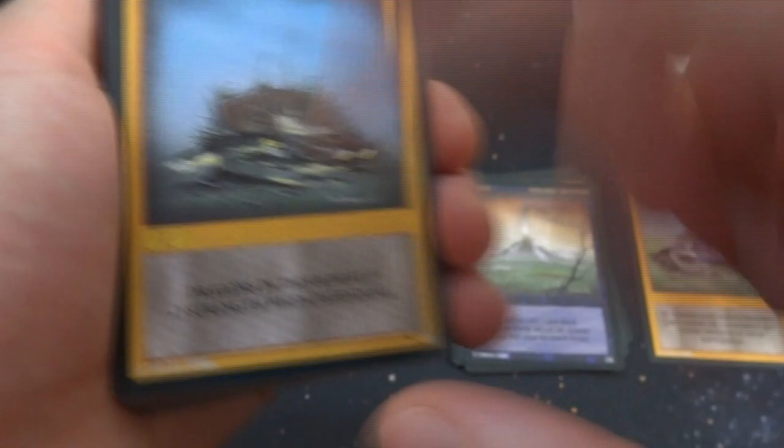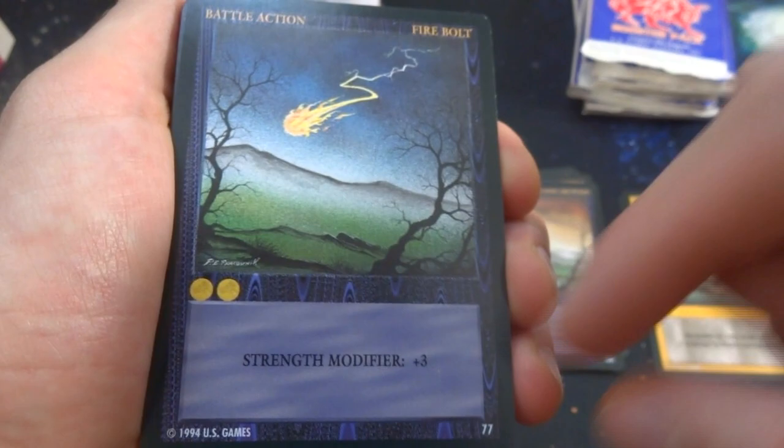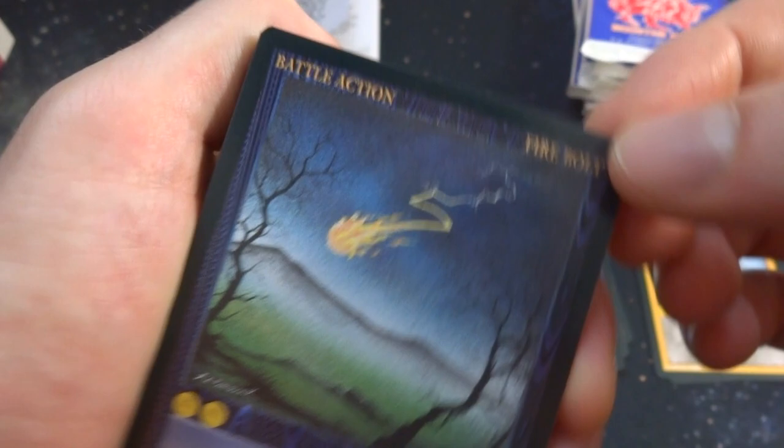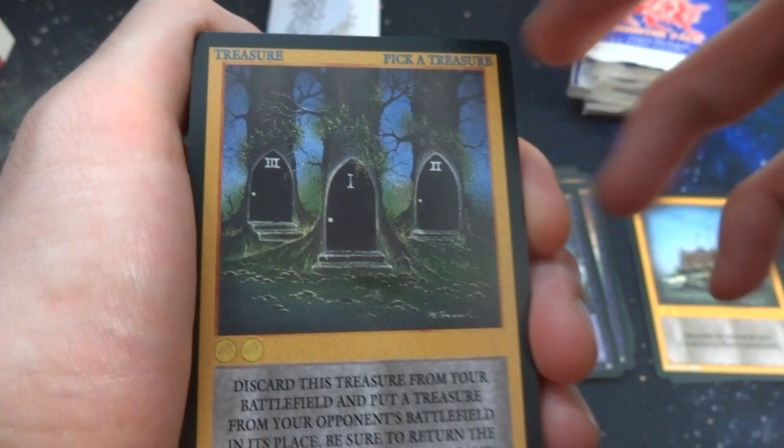Got a Firebolt — strength modifier plus three, two gold to pay; reminds me of a lightning bolt except it gives a creature strength. Got a treasure — Pick a Tree: which tree do you choose? Reminds me of Jack Skellington in The Nightmare Before Christmas. Two gold — discard a treasure from your battlefield and put a treasure from your opponent's battlefield in its place; be sure to return the treasure to its owner after the game.